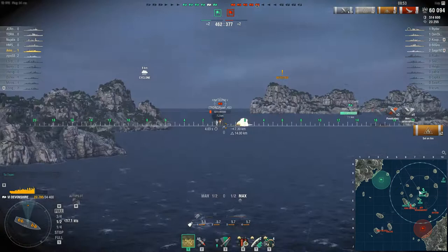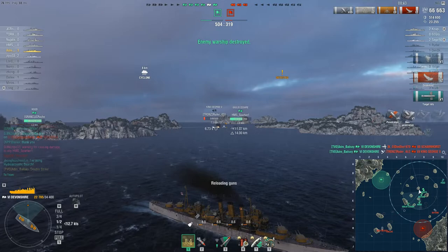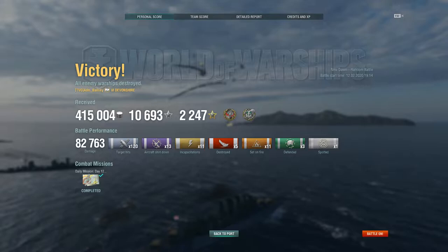A tier 7 battleship — King George V appears. He is quite low. I do manage to take out that Scharnhorst with the torpedoes and get a nice double strike. Let's go back to the team results from the previous game. As for a final verdict, I have to give the HMS Devonshire a resounding thumbs up.